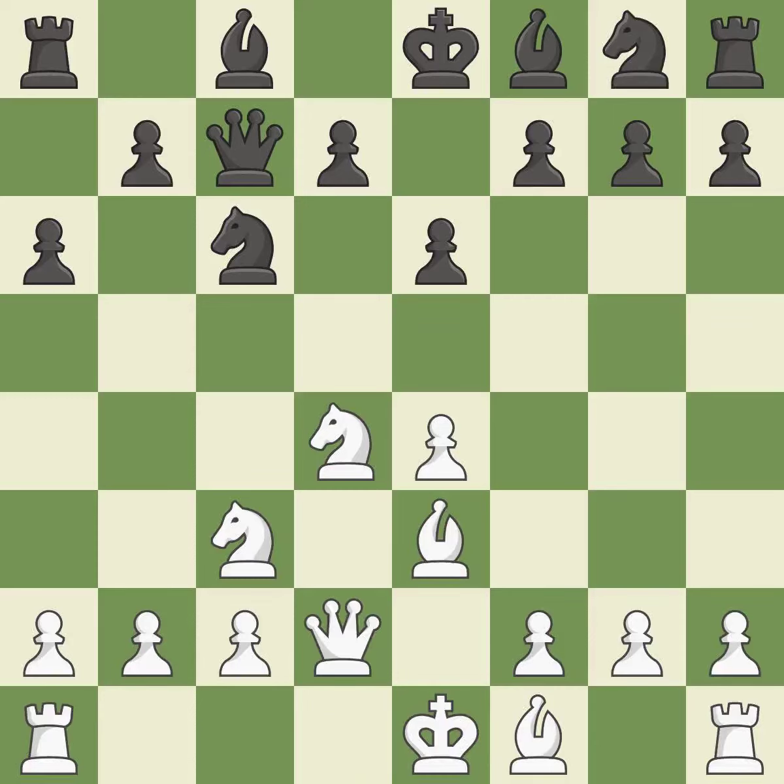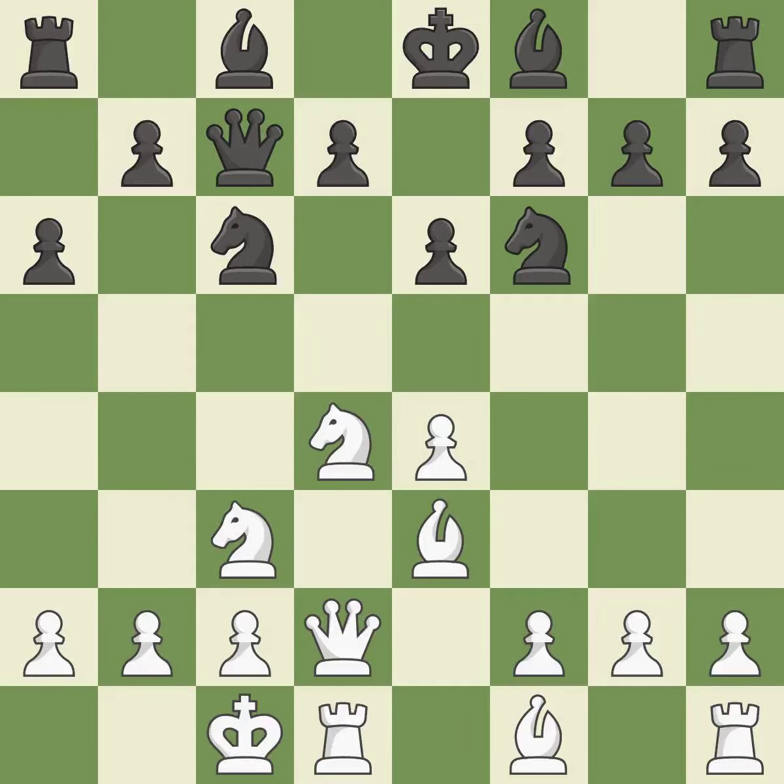Qd2 develops the queen, supports the bishop on e3, and prepares queenside castling. Nf6 develops the knight toward the center, attacks the e4 pawn, and controls the d5 square. Castling gets the king to a safer square, out of the center of the board, while also developing a rook.